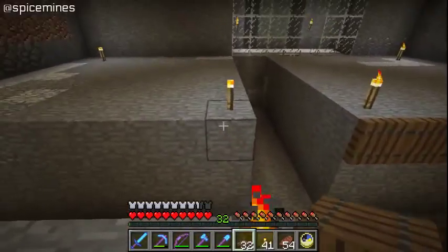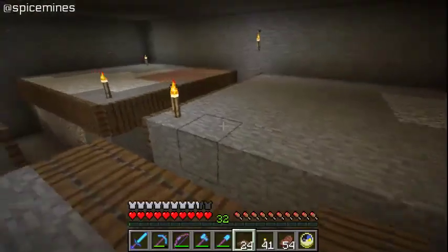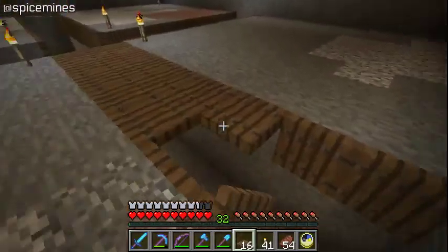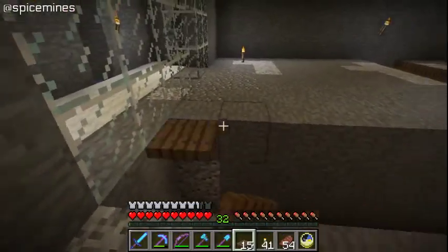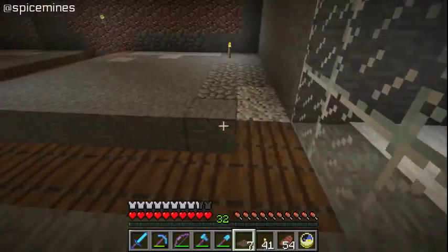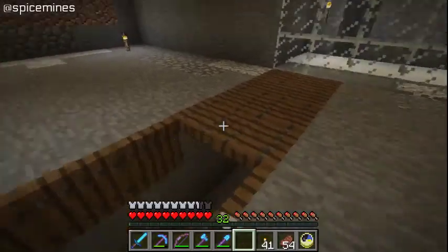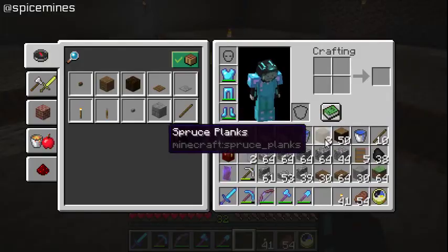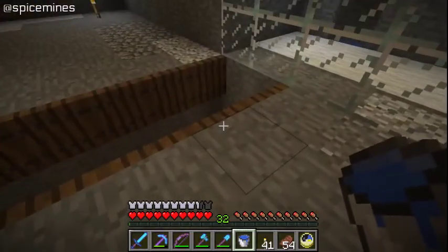Emerald Emporium is in dire need of someone to get in there and do some construction work. So if I've got time this episode, I'm going to go over there and show you kind of what I have in mind for some builds. We're going to expand that thing because I have so many villagers in there, and they need more security — and by security, I mean doors. We're going to build a whole bunch of new villager houses, buildings, meeting places, so that Emerald Emporium is a little more visually appealing.